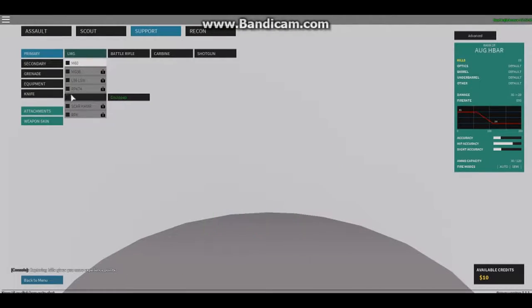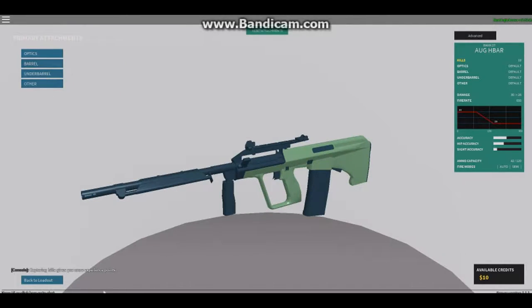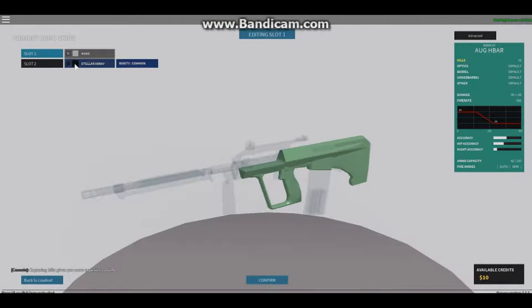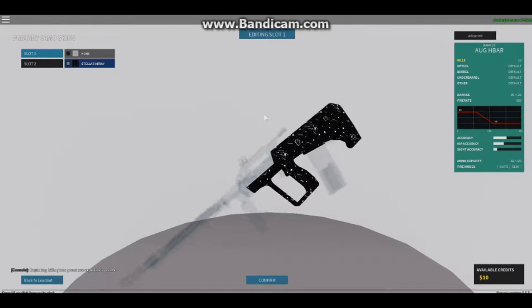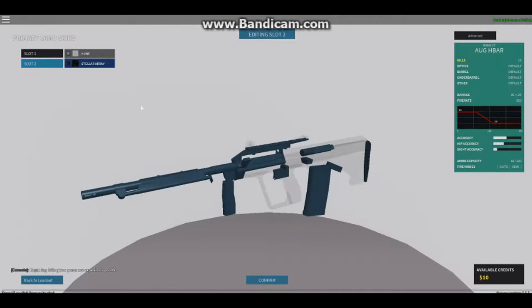All right, let's go to the next gun - the H-Bar. We got Stellar Array for the H-Bar. Yeah, this is the same one I got for the Remington. It looks good - I might change all of this to that, let me see.